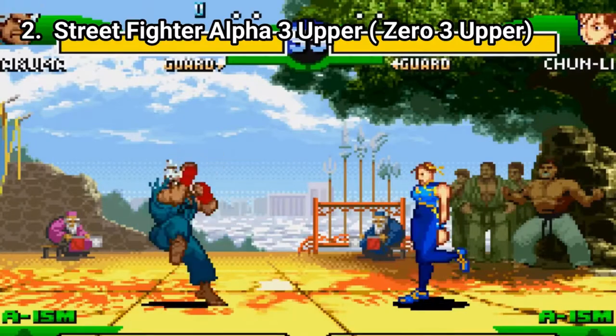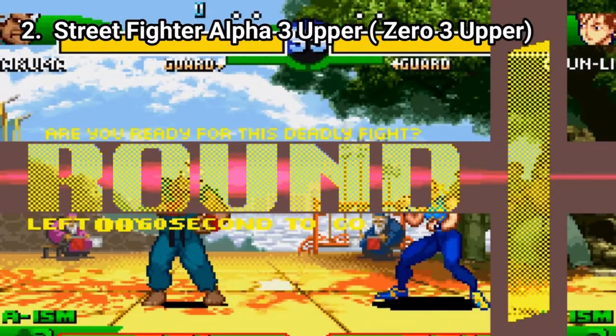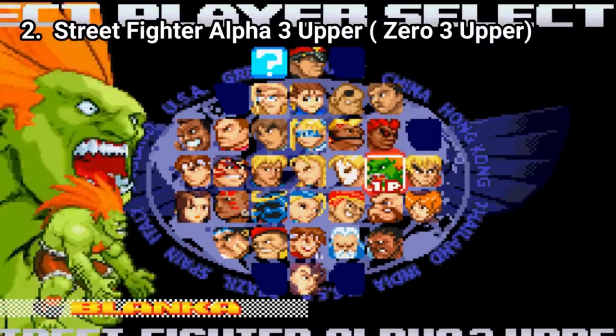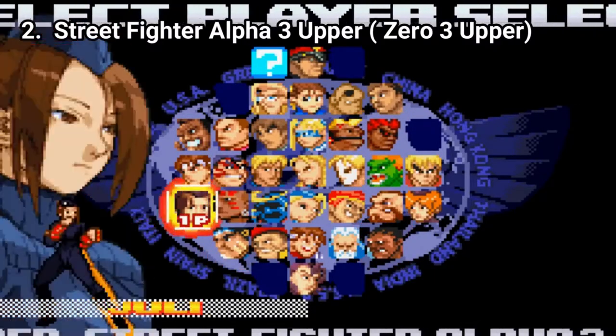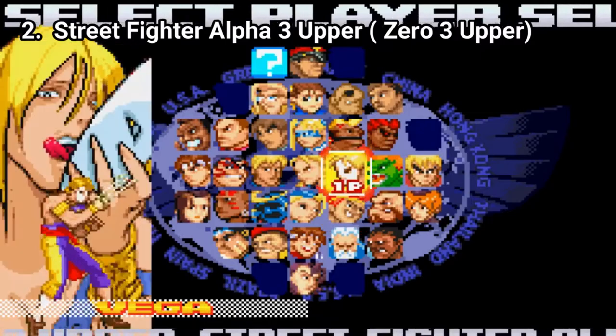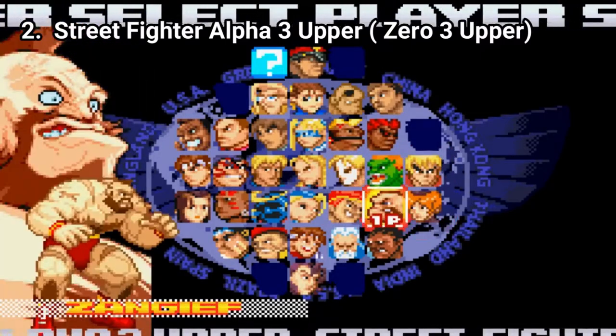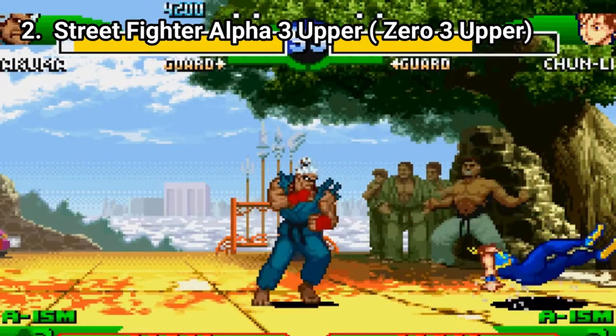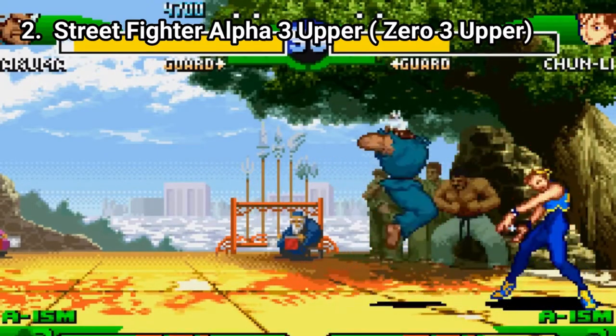And the same goes for Street Fighter Alpha 3 Upper, which is even more impressive considering its cast of 34 playable characters. Not only this, but each character has 3 isms, which are supposed to be fighting styles. Though me and other viewers don't see a big difference between the isms — maybe I didn't know how to use them properly.